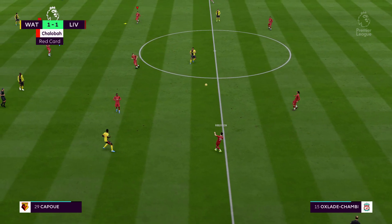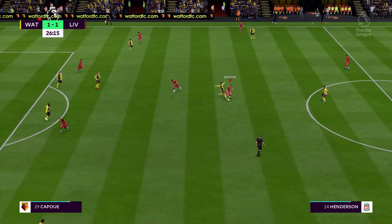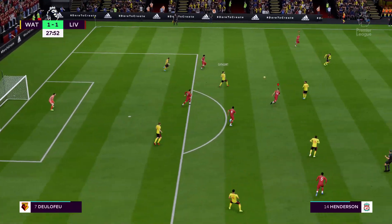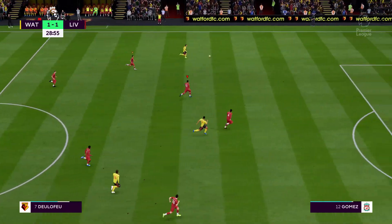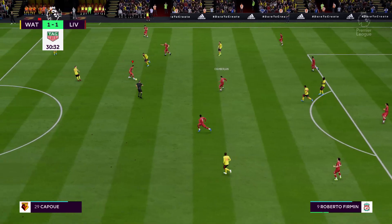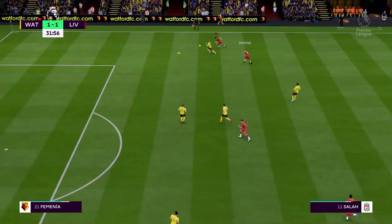To Robertson. Alex Oxlade-Chamberlain. Roberto Firmino. Jordan Henderson. It's good attacking play from them. Oxlade-Chamberlain — the shot is blocked. Space for Watford to break into. Chance to cross it — a chance to relieve some of the pressure here by simply having the ball. The game's still level but the pressure might be counting.